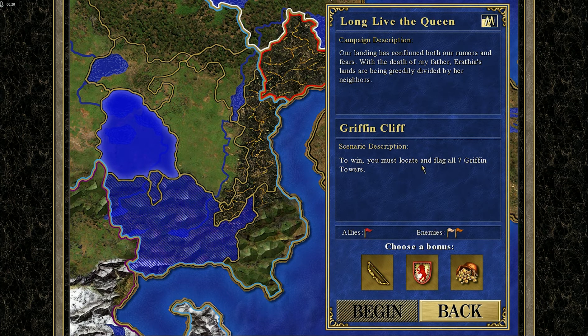To win you must locate and flag all seven Griffin Towers. Well, that sounds doable.